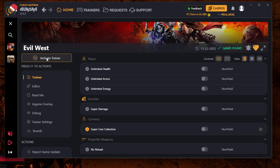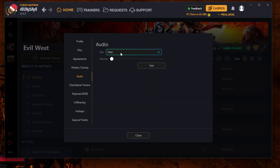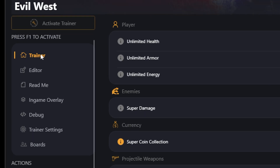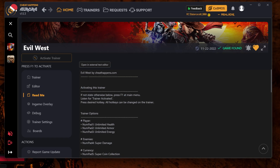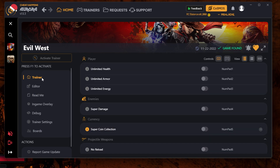Here we are in the game. Pull up the trainer — the first thing you want to do is hit 'Activate Trainer.' You'll get a voice notification; if you want to turn that on or off, go to your avatar icon and then Audio. You can even change the voice. Personally I just turn it all the way down. Once the trainer is activated you should be good to go. On the left you have three tabs: Trainer, Editor, and ReadMe. The ReadMe gives basic instructions, so if you're brand new go through that first.